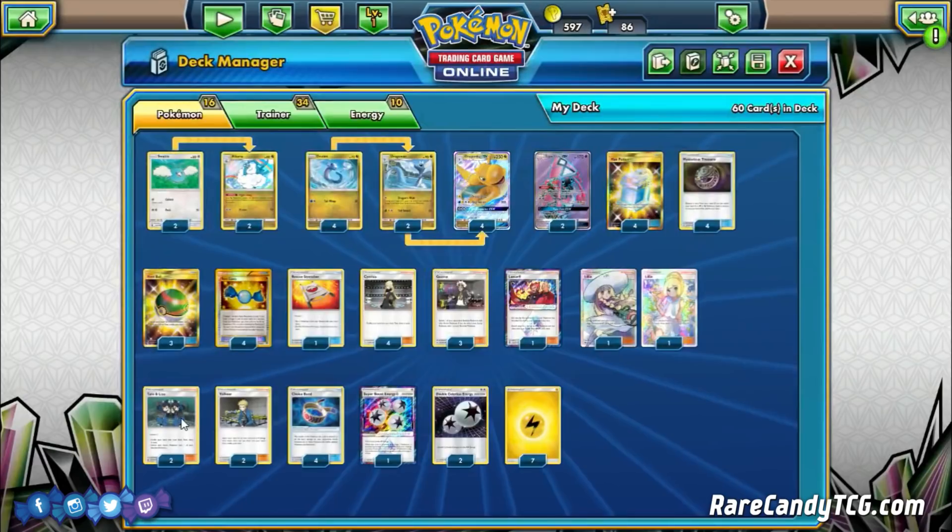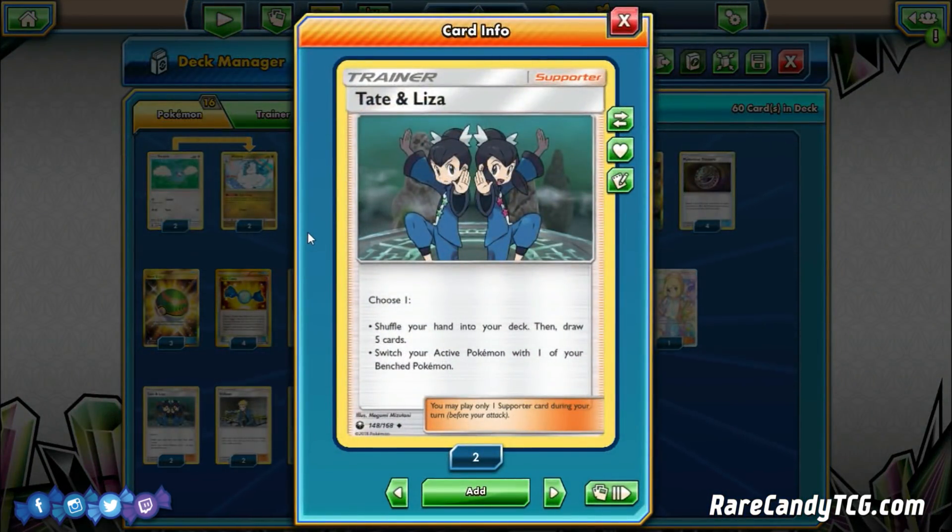We have two copies of Tate and Liza. It's a flexible spot, but I like it here because we run no switching cards outside of Guzma. The secondary effect of Tate and Liza — switching your active Pokémon — is actually kind of relevant at times. If our opponent Guzma-stalls something, sometimes it's nice to just guarantee that switching effect with Tate and Liza.